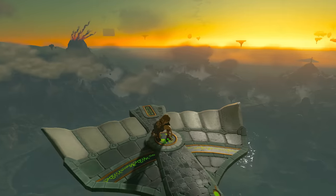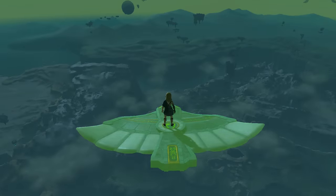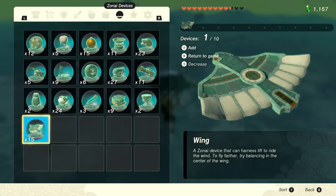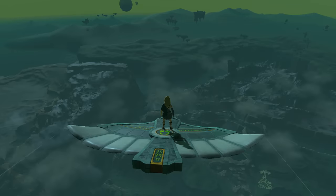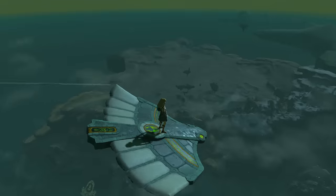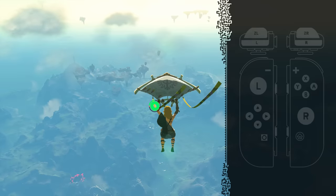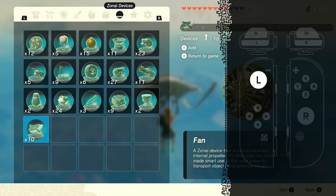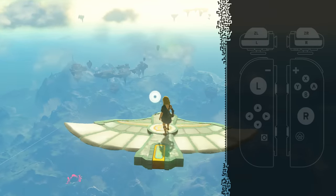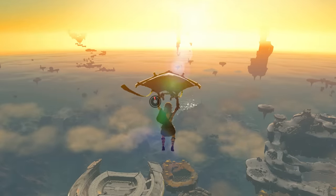Wings are Zonai devices that glide in the air, allowing Link to sail through the skies without using stamina — at least for a while. After a certain amount of time, wings will despawn. But it's possible to deploy and climb onto another wing in mid-air, meaning Link can glide massive distances without ever needing to touch the ground. To do this, make sure Link is paragliding but not touching the left control stick. Open the inventory menu and drop a wing from the Zonai devices tab. Hold up on the left stick, then press B or plus to close the inventory screen. Press B once more to drop the paraglider and fall onto the wing, which should now be placed right underneath Link's feet.